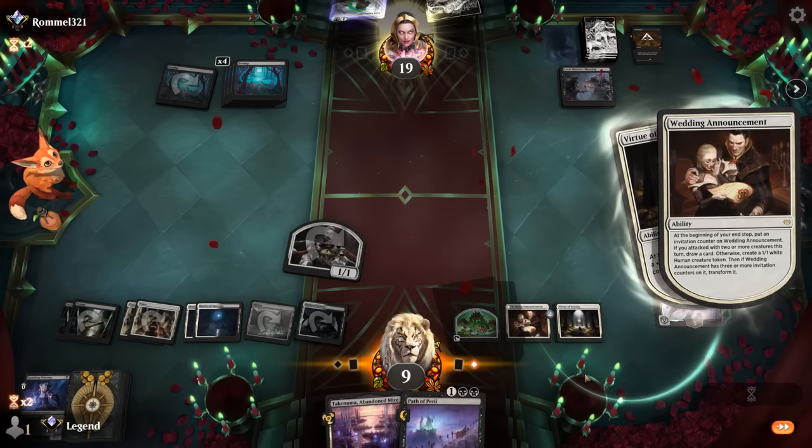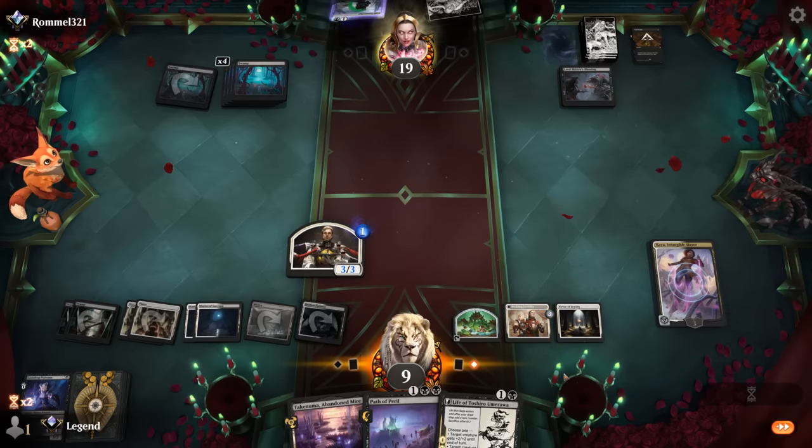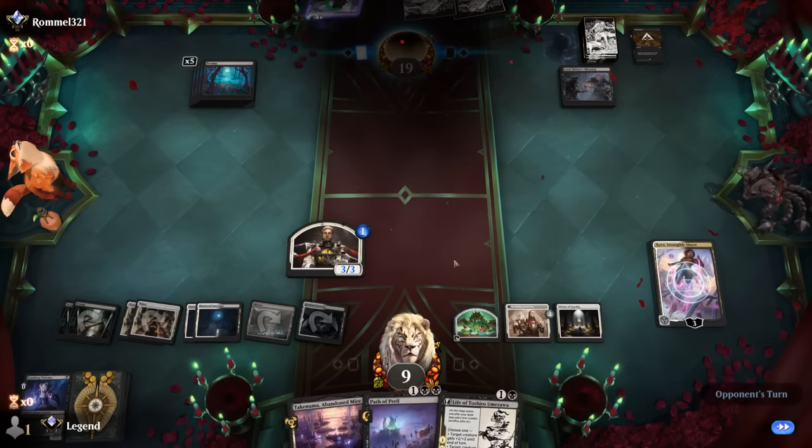We're definitely ahead now. We've got a lot more mana to work with, multiple enchantments providing value turn after turn. Even though we're at 9 life, we've got plenty of ways to gain more if needed. And our opponent concedes. On to the next one.